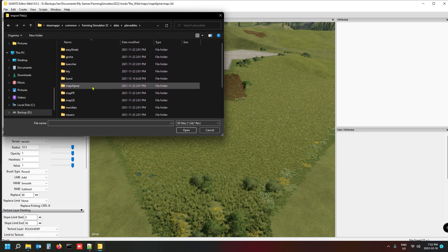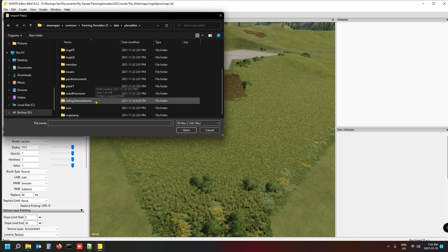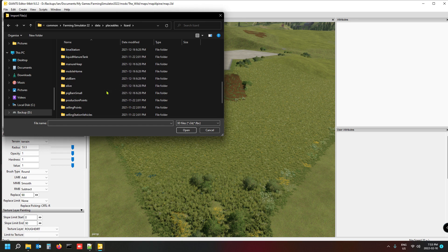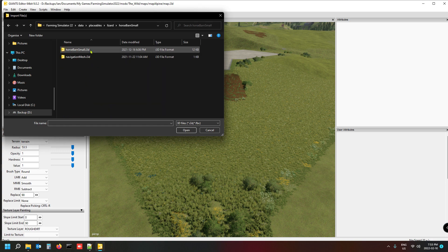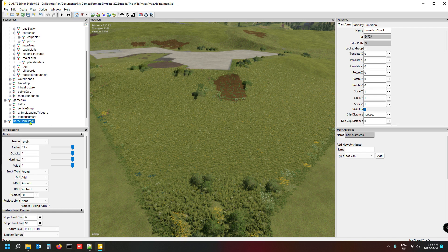In there you'll find a host of placeables for your maps — tons of stuff including sheds and various brand-name buildings. We're going to go into the Lizard folder because that's where all the stuff is for cows, greenhouses, sell points, pig barn, workshop. I don't immediately see horses... there's a cow barn, chicken barn... and there — fences, horse barn! So we open that horse barn small.